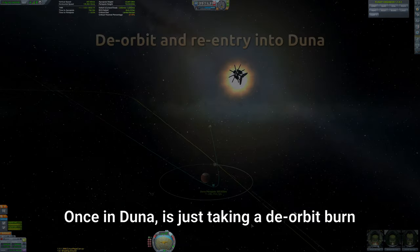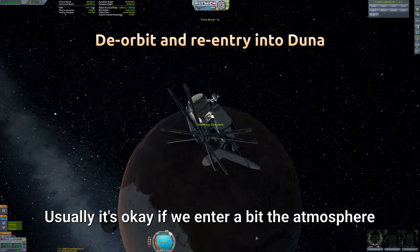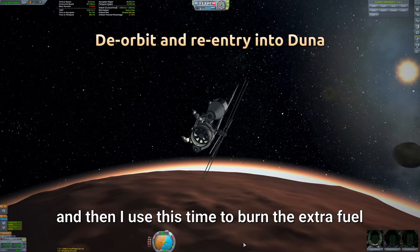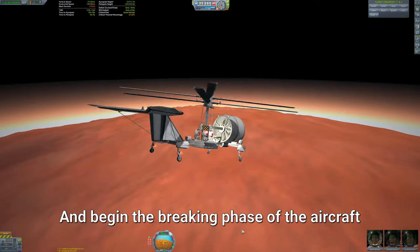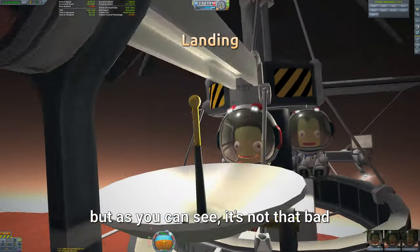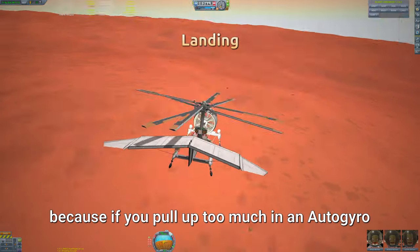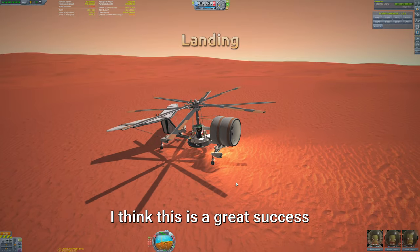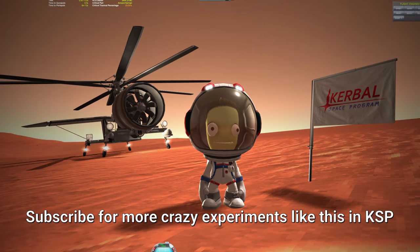After that, just wait for getting there. Once in Duna, it's just the orbit capture burn, trying to circularize more or less. Usually it's okay if we enter the atmosphere a bit — we are not going to burn at these speeds. Then I use this time to burn the extra fuel to make the design easier. Once we reach an altitude of about 20 kilometers, I start the rotors and begin the brake phase of the aircraft. This is the part when it becomes a bit unstable, but as you can see it's not that bad — it's flying nice. Just remember to keep an eye on the airspeed and inclination and don't pull up too much, because in an autogyro you will stall it. And this is it — we landed! I think this is a great success, and for me this is the best all-around rover for Duna. Hope you like it — subscribe for more crazy experiments like this in KSP.